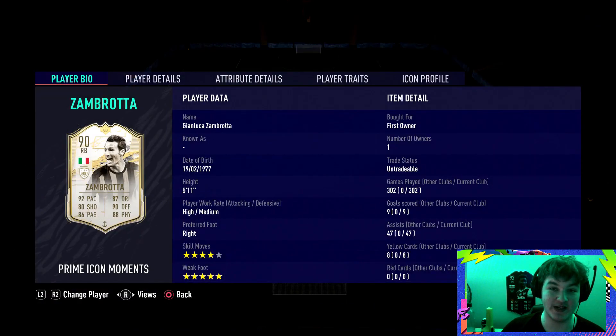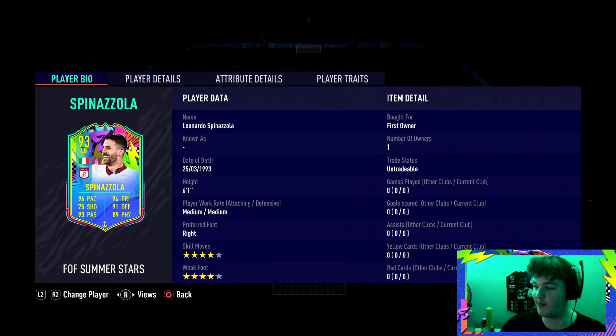Welcome everybody back to another video. Today we'll be reviewing the new 93-rated Leonardo Spinazzola. This dude in real life has actually been balling it out for Italy. Italy are actually facing Belgium as we speak, literally about 10 minutes into the game.